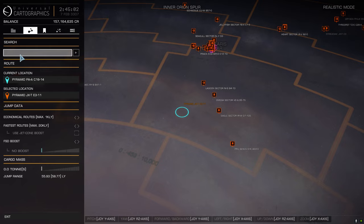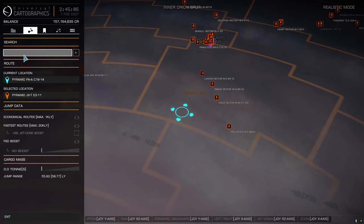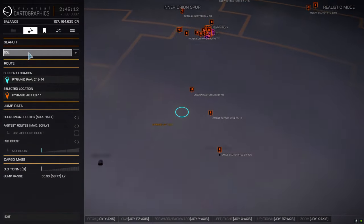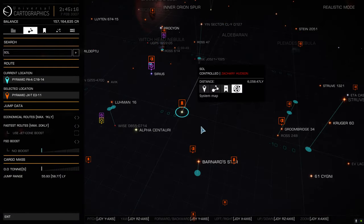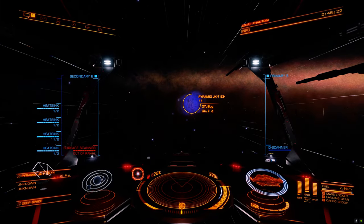Oh, didn't type. Let's try that again. Why are you not typing? Type. Yes. Oh well. There you go. So I'm 6,000 light years from Earth. Alright. So let's jump in.